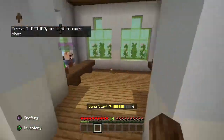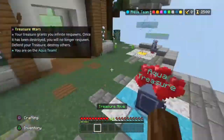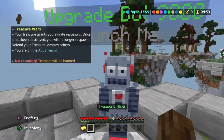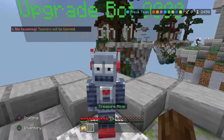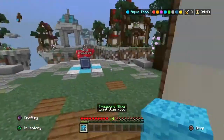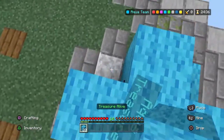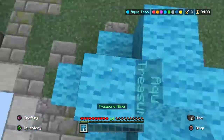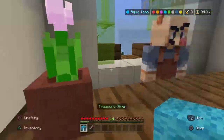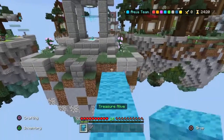Our second C-tier map is going to be Library, mainly for the same reasons as Mushroom. There's really not much to the map, and Mushroom is a bit more vibrant whereas Library feels pretty bland. On the outside it's a lot of stone everywhere and it's not that nice — it didn't really look much like a library. There aren't any bookshelves around. I feel like the devs could have done a lot better on the Library map, but overall it's pretty similar to Mushroom. That's our second C-tier map: Library.